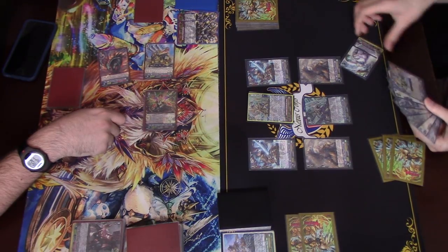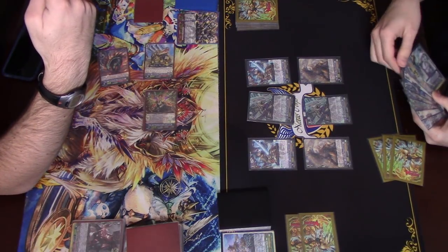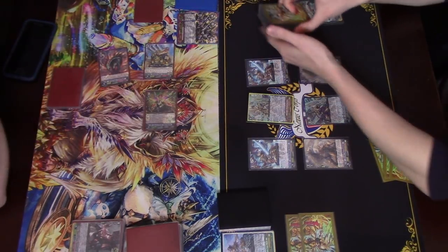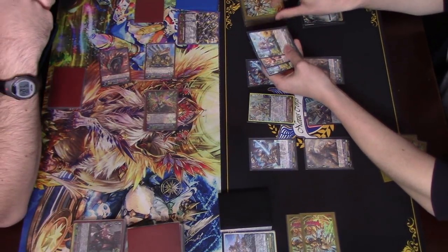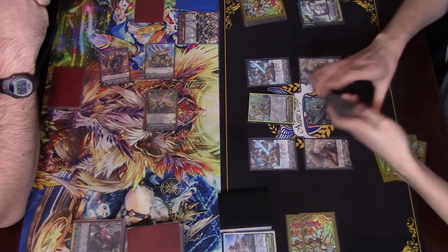So I'm going to put a heal trigger — don't want to do that. I'm going to put catch goal on the bottom of my deck. Reveal top six. One high V, two high Vs, three high Vs, four high Vs. There you go. There's your crit.